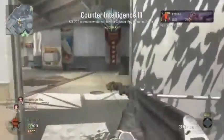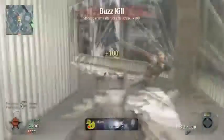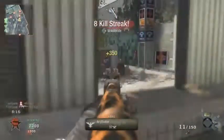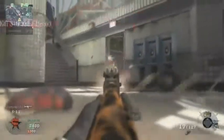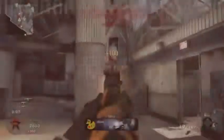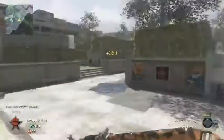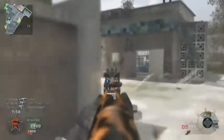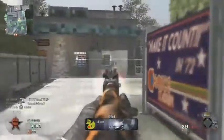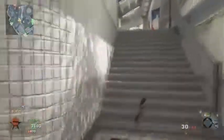These killstreaks just seem to work absolutely perfect for me — they really counter-work with each other. For example, if you've got some Ghost Pro users on the opposite team blowing down air support, then you can rely on dogs a bit more. If they're not blowing down air support, you can rely more on your Chopper Gunner. If you've got both in at the same time, your Chopper Gunner can kill people inside and the dogs can kill people who start camping outside, so they really work together. Blackbird is just awesome — it really is amazing for any game type.